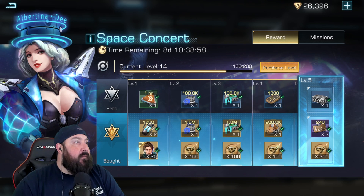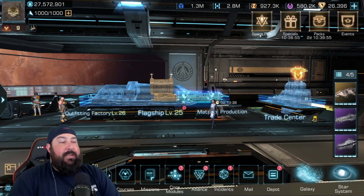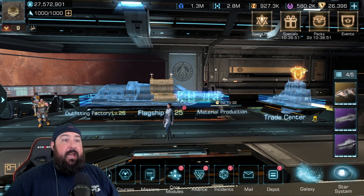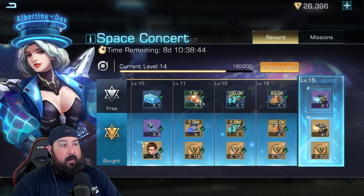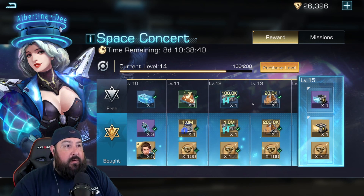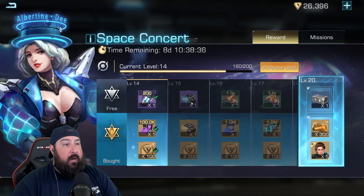If you go from your main spaceport, there's a little Space Plan button at the top. It's basically a monthly reward system for just playing the game. There are two different flavors of it. There's a part that's free — and we always like free — which gives you rewards for resources, speedups, XP tokens, gear, and blueprints.